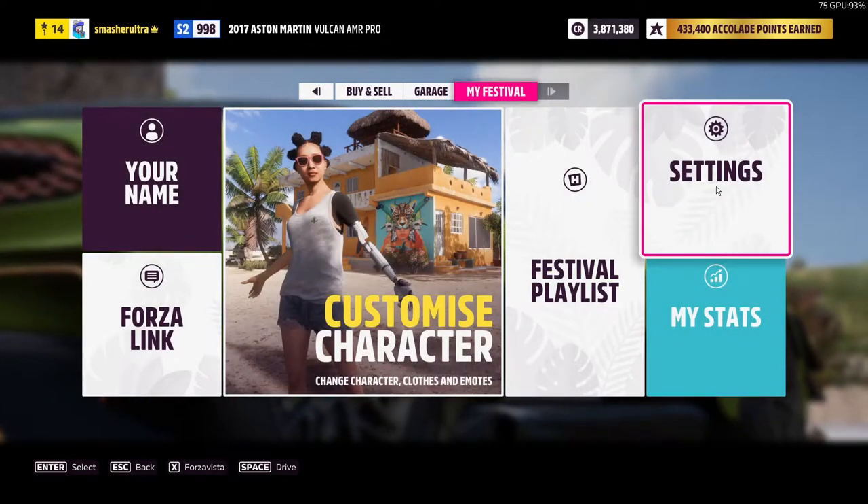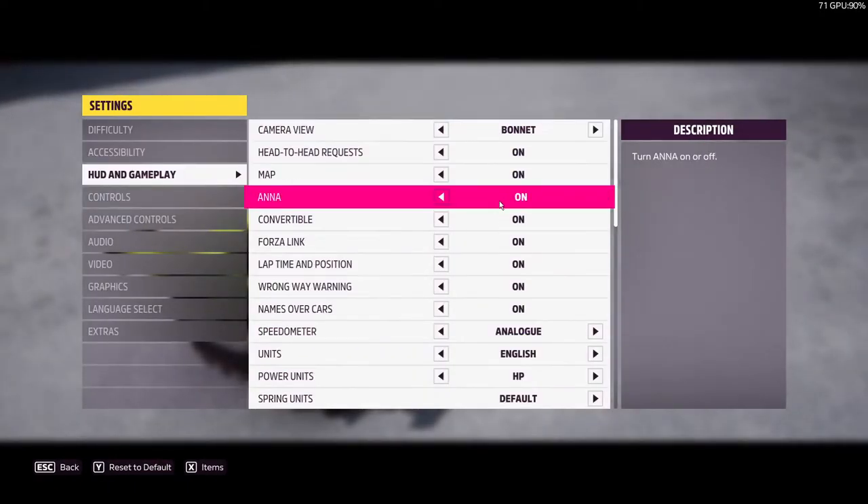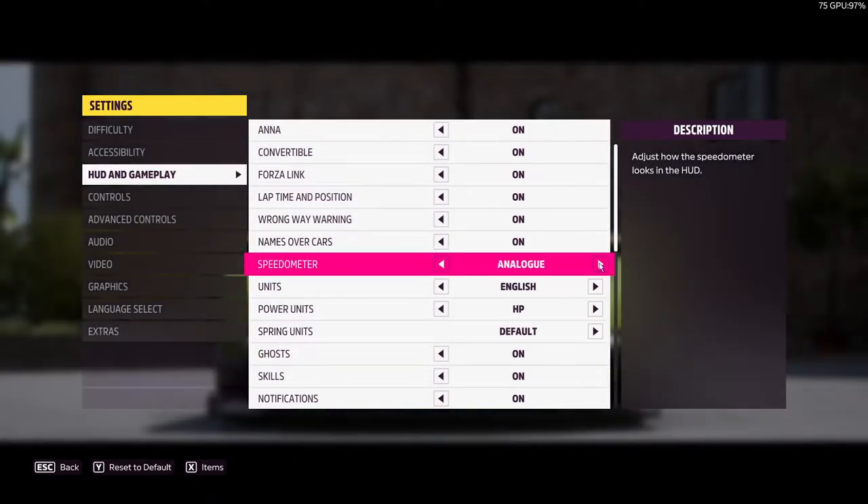Just to show you, you basically go into settings, you want to go to HUD and gameplay, and then scroll down. Here you've got speedometer, that goes from analog to digital.